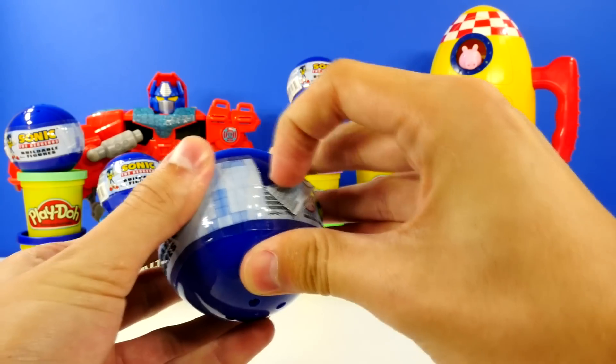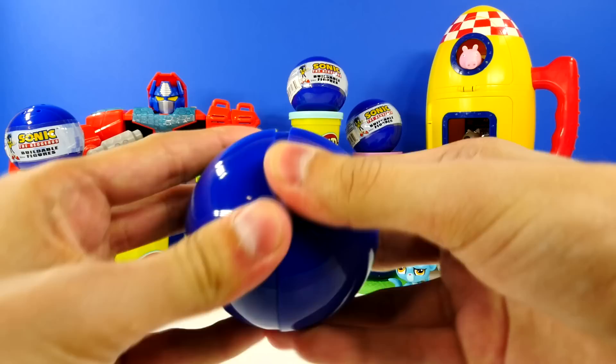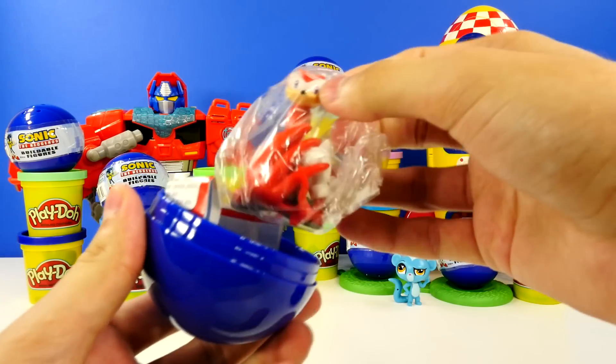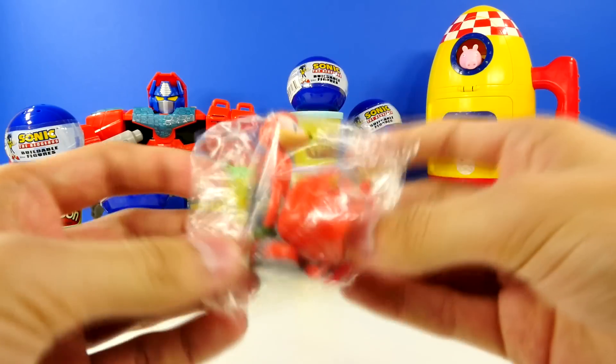First, you've got to find the little crease. Just kind of dig into it. There we go. Oh my goodness, look at that. That is a Knuckles. That is totally Knuckles.